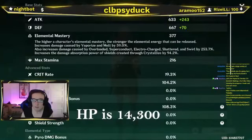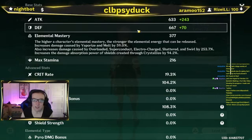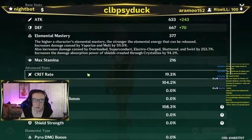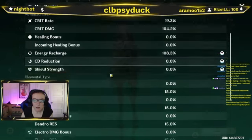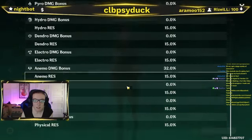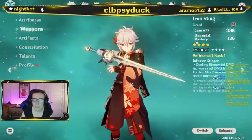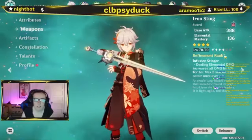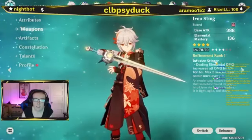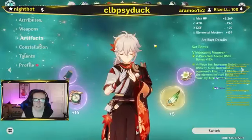I have Kazuha on level 72 out of 80. His HP is 1400, attack at 800, defense at 700. Then you've got elemental mastery, crit rate and crit damage. Energy recharge at 108, anemo damage bonus 32. I have an Iron Sting on him with a base attack of 388 and elemental mastery of 136. His weapon is refinement rank 1 and level 70 out of 70. His artifacts: